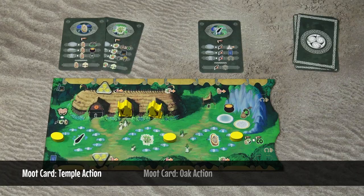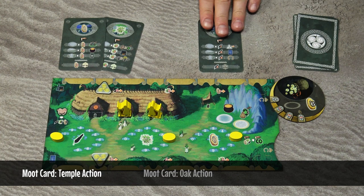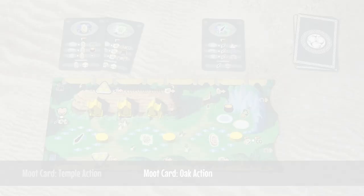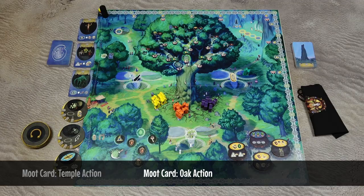After paying the resources you take the action. For example, here you would pay six feathers, then choose one of the available artifacts and place it next to your player board. The card would then be placed in your personal discard pile. Later in the video I will briefly describe most of the actions you can take.